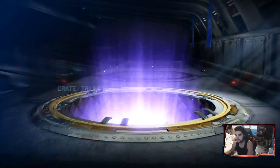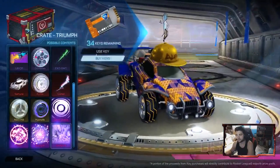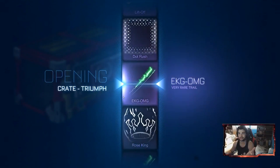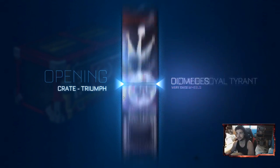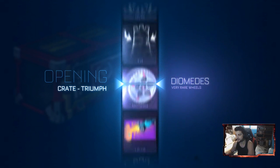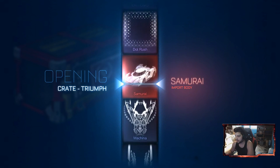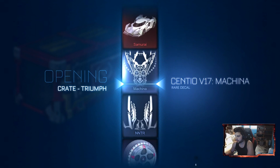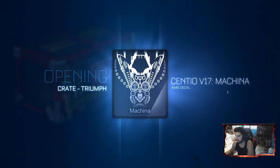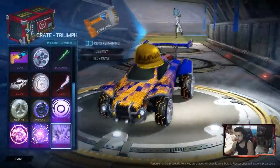Okay, so we got the EKG as our first item, which is okay. I'm still not going to use this because they added the rainbow trail in the summer, so that's it — that's all I'm ever using in this game. I don't want any other trails. I'm happy, but onto the next crate, and we're going to get the Santo decal.